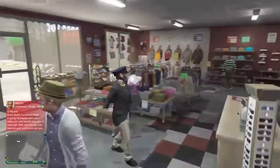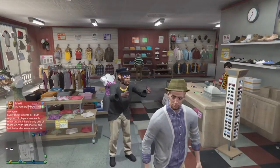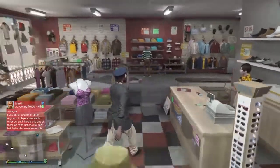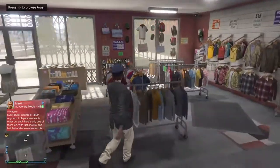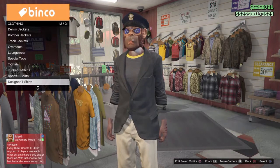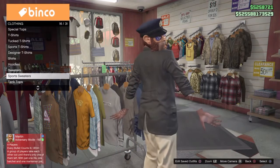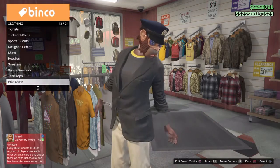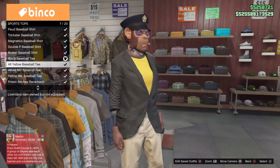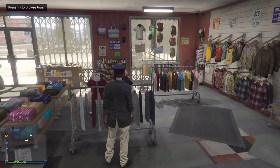Just come to a clothes store and go to the tops. When you go to the tops you have to go to sports tops — so yeah, sports tops. Look, there you go: sports tops. Then buy the all-yellow baseball tee. It's the number seven on sports tops.